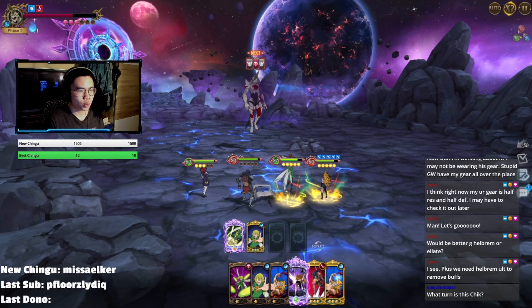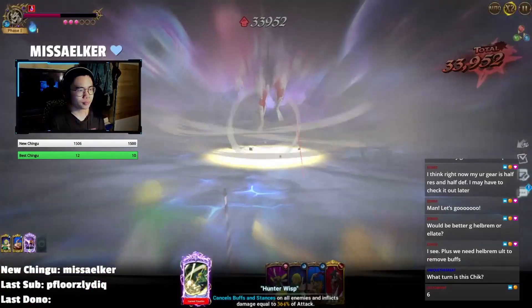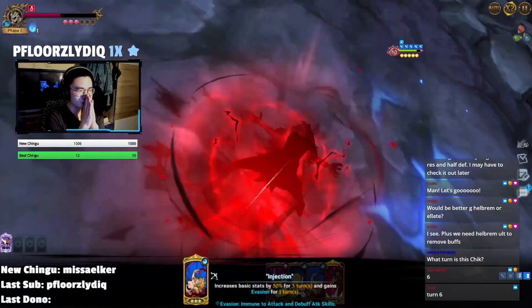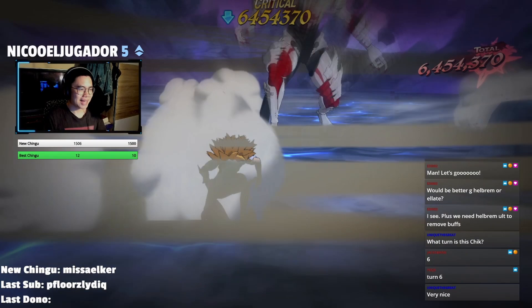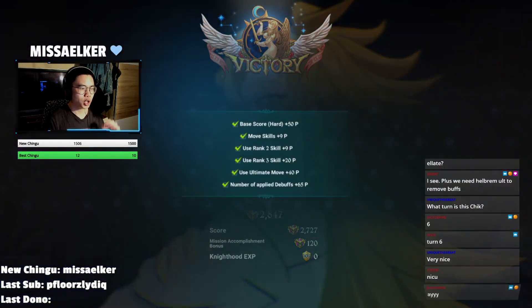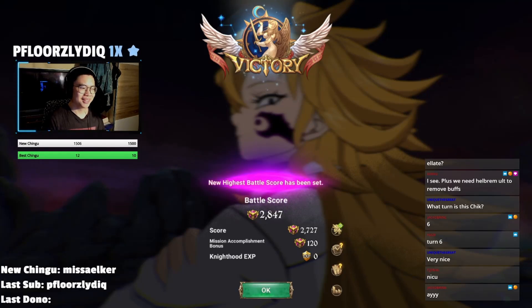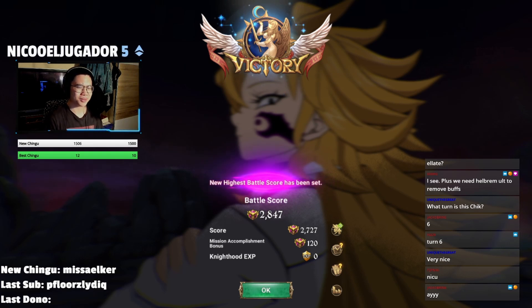We are going to buff, buff again, and finish the run. Turn 6. Nice — 6 million damage. And the score is 2,847. Finally, after three and a half hours. Damn.